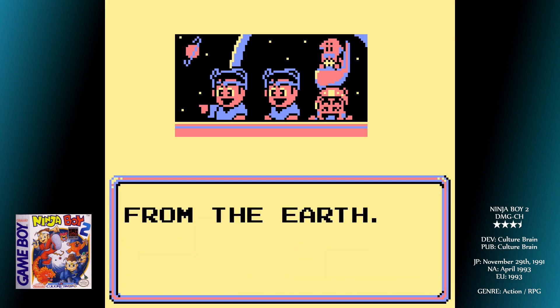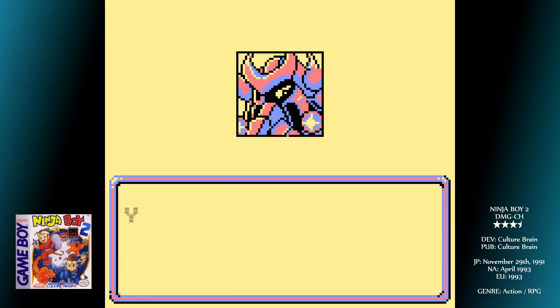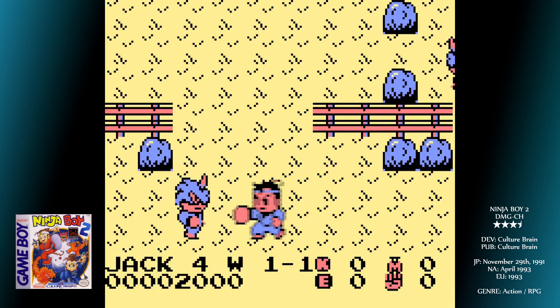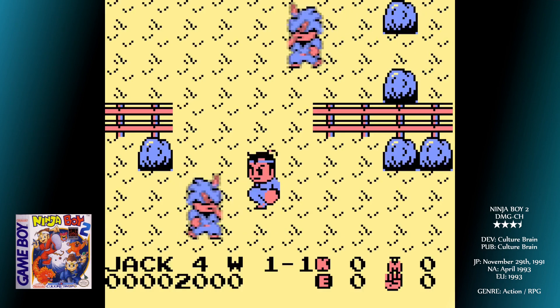Back to the Super Chinese Land universe we go with this one, revisiting video gaming's third most popular Ryu and his friend Jack. Ninja Boy 2 features the same characters as the first game, but thankfully the gameplay is totally different. Where that one was a top-down attempt at a beat-em-up, this is actually an RPG — and it's not bad.